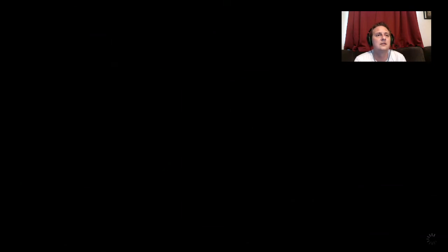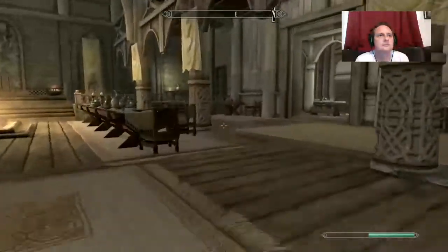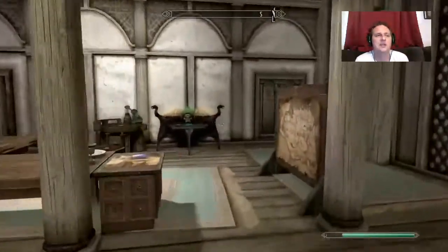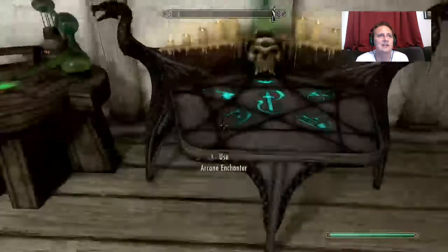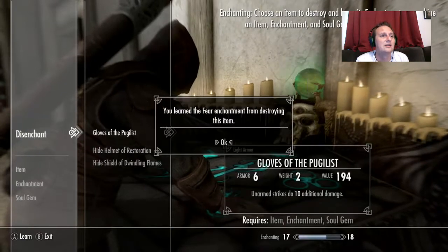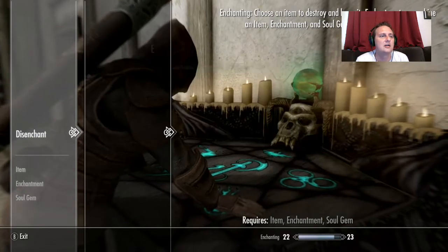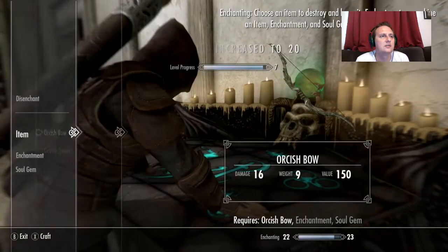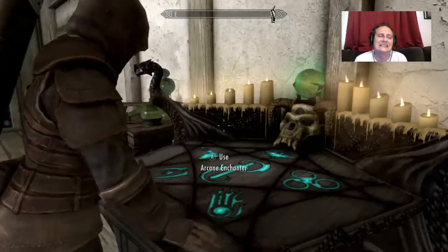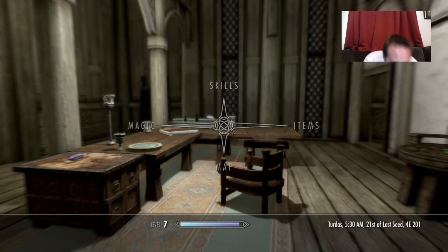We go to Dragonsreach because we can use the enchanting table and the alchemy table, and we can sell a little bit of stuff to Farengar. Up there is where the Jarl is — he's going to tell us to do the tower quest where the dragon comes and attacks you. If you don't do that quest you don't have random dragon encounters, so we're not doing that for now. We can't disenchant our gloves — we don't have a soul gem. We could buy one but they're expensive even for the cheap ones.